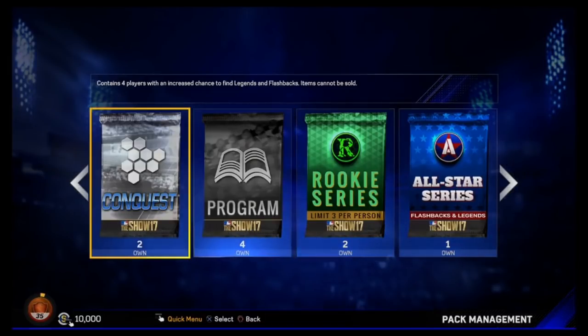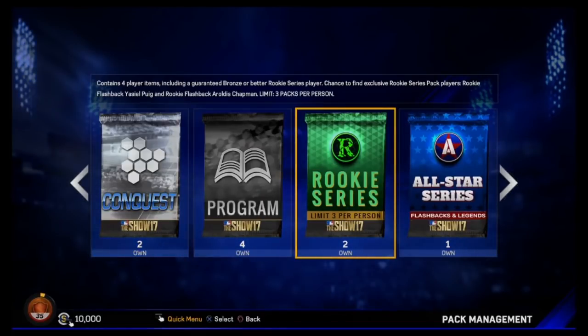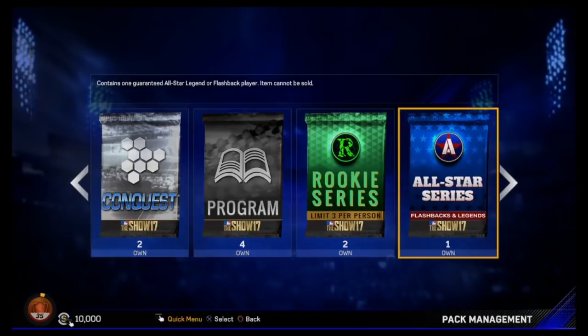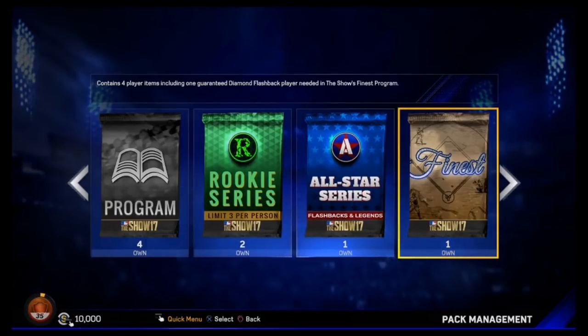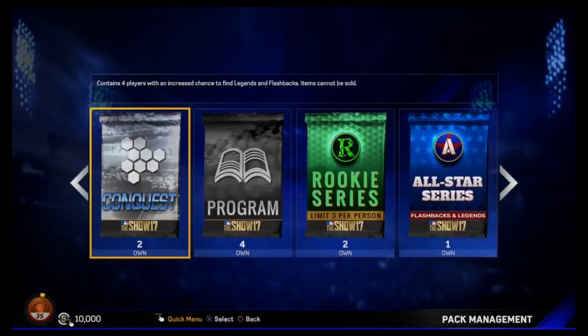We also have 4 program packs — items cannot be sold in either of these, they're basically the same thing. Then 2 Rookie Series packs, each containing 4 player cards, including a guaranteed bronze or better Rookie Series player. I need Rookie Series players for the Show's Finest missions. There's a chance to find exclusive Rookie Series players like Rookie Puig or Flashback Chapman — that'd be nice. And we have an All-Star Series pack, which gives a guaranteed All-Star card. We've got the 87 Tyler Clippard on the team. Finally, the Show's Finest pack — this will be our first diamond. I've been holding on to it and saving it for the first video.